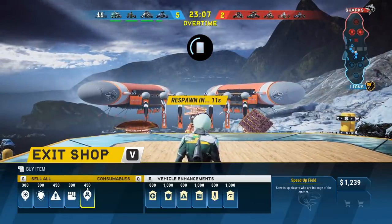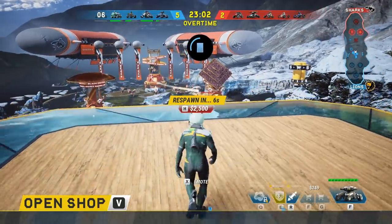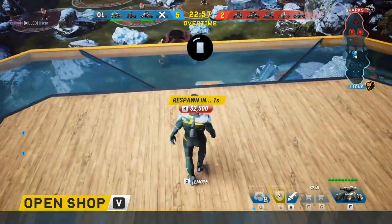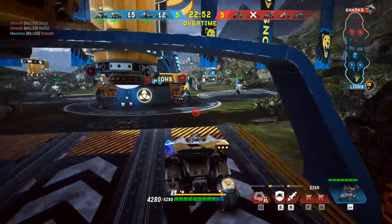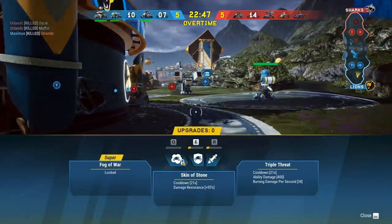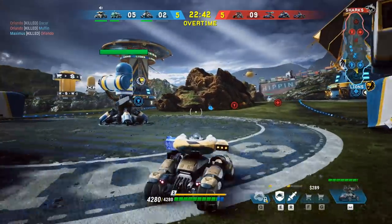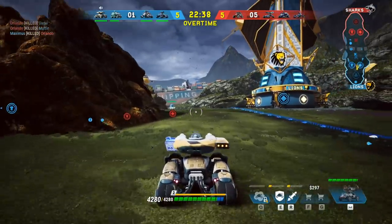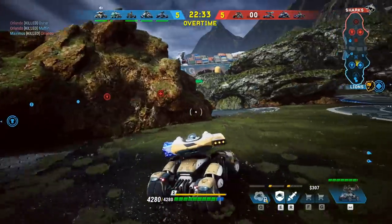I got killed — it wasn't even the player, it was a mob. You can buy stuff here. I've got 1200 bucks, so I could buy additional shield and stuff like that. Then I have to wait to spawn back in, which really sucks. This is gonna be GG really quick. What's this lag? GG game.